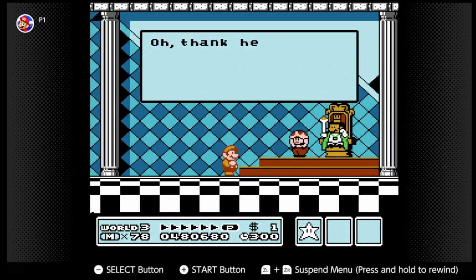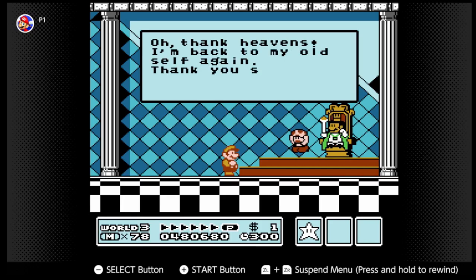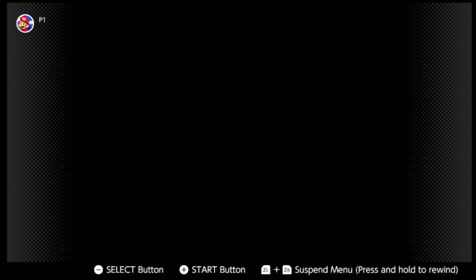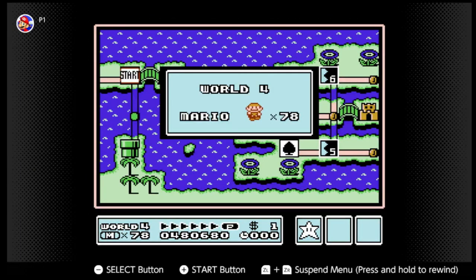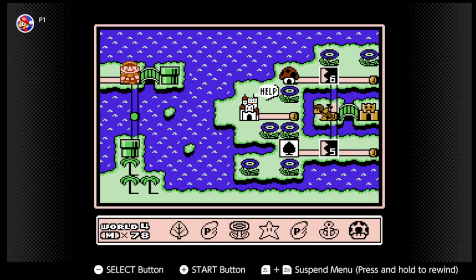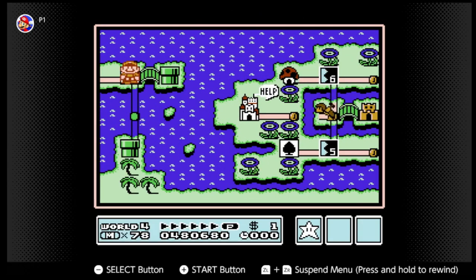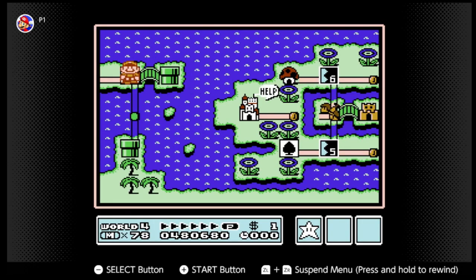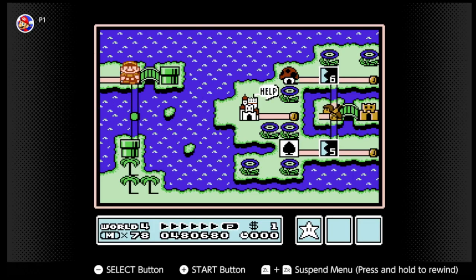I don't think this particular king looks a lot like Mario. We get a music box, which silences the hammer brothers. We have three inventory slots. Next time we'll do World 4.